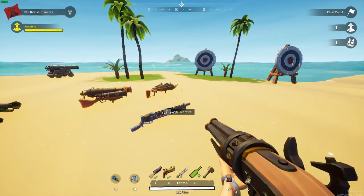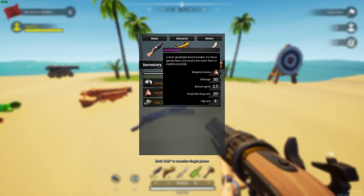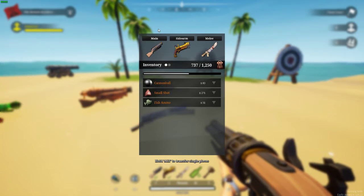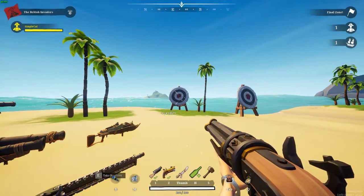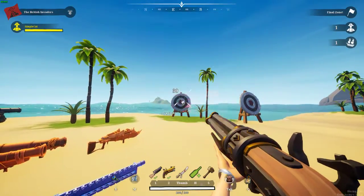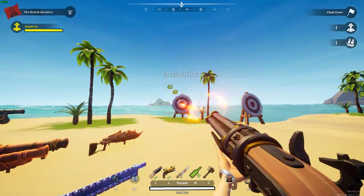Half barrel, purple rated, 30 damage a shot, two and a half seconds reload time, with the same projectile drop rate as a flintlock. So keep that in mind. Four shots at 30 damage — four shots is a kill. A headshot and two bodies is a kill. Two headshots on a body — that's a kill, obviously.